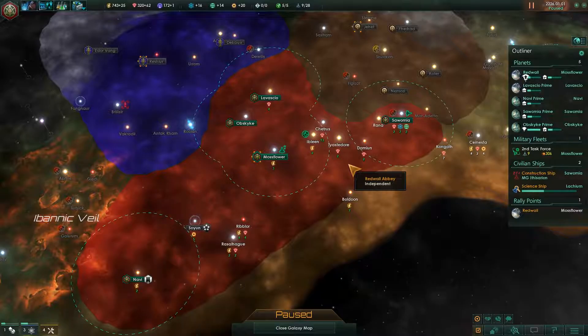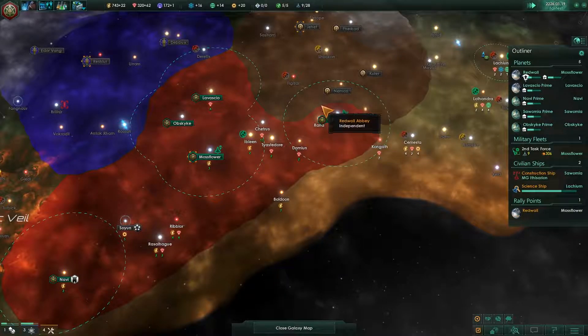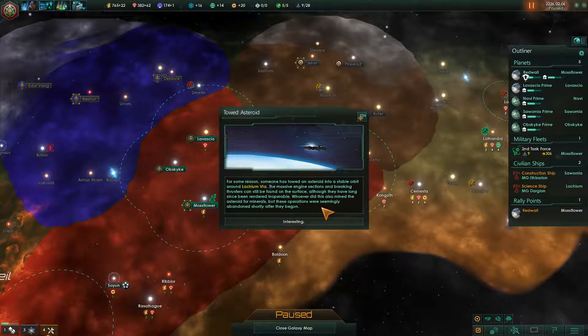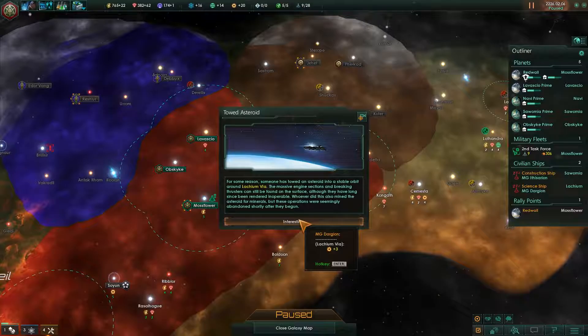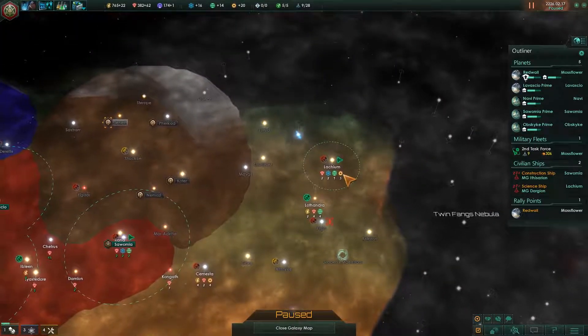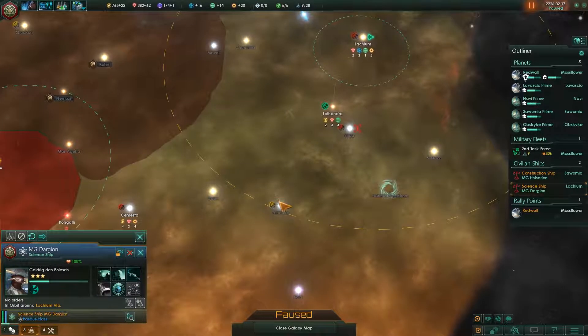That's going to be all my planets having construction. And I'll go ahead and upgrade my spaceport level here — that'll be good for now. Construction ship isn't doing anything — I actually don't have anything for it to do, so it can sit where it is. Kind of hoping there would be resources in this system, but nope.